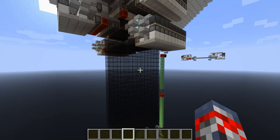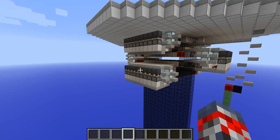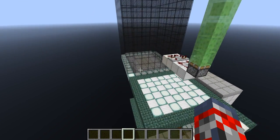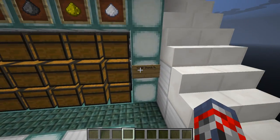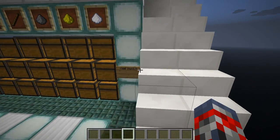Hey guys, Jibbo Evan here, and today I'm going to be showcasing JLC2579's 1.8 Witch Farm. This is a pretty unique farm, guys — it gives over 7,300 items every hour.